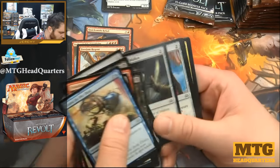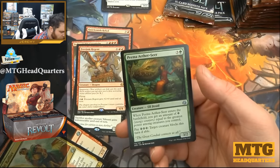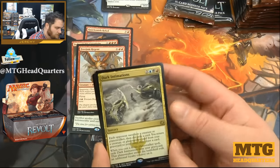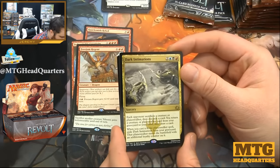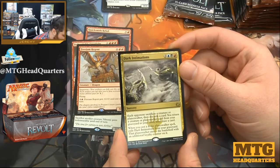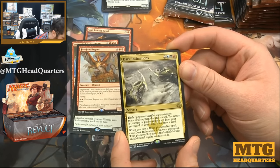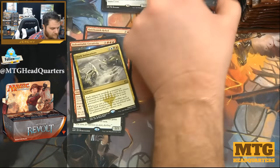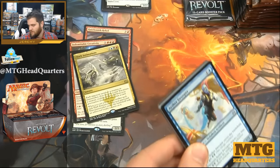Unless they have removal, then it doesn't do that. Renegade Rallier, Ravenous Intruder, Pima Aether Seer, and Dark Intimations — five mana sorcery: each opponent sacrifices a creature or planeswalker, then discards a card; you return a creature or planeswalker card from your graveyard to your hand, then draw a card. When you cast a Bolas planeswalker spell, exile Dark Intimations from your graveyard — that planeswalker enters with an additional loyalty counter on it. That could be some foreshadowing into Amonkhet, as we know Bolas is up to shenanigans.